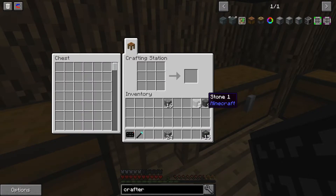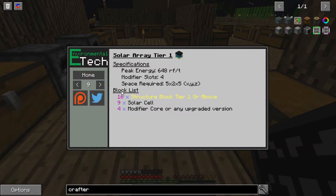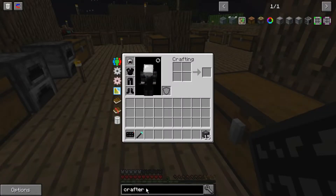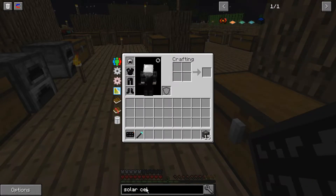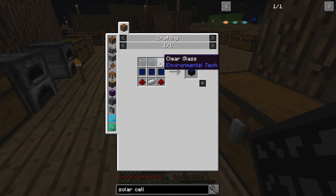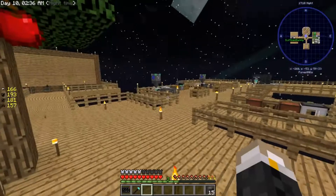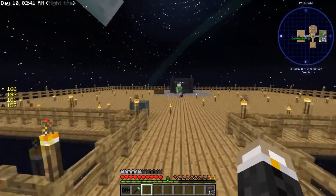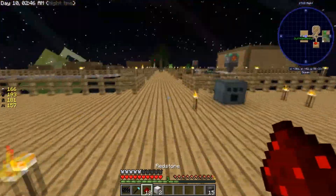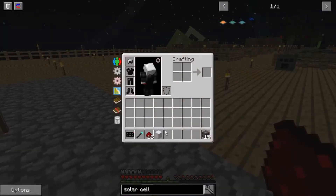Made the structure blocks tier one. Nine solar cells. Need 18 redstone, 9 iron, 27 clear glass, and 27 photovoltaic cells. Working on getting glass. Actually need a different kind — enriched sand clear glass, which requires nether quartz and sand. We don't have nether quartz.